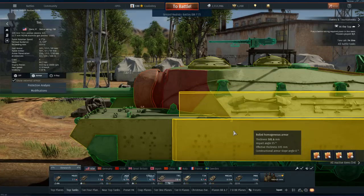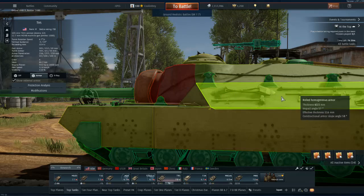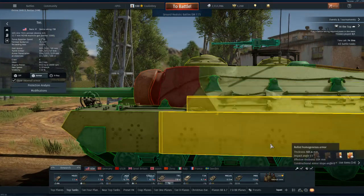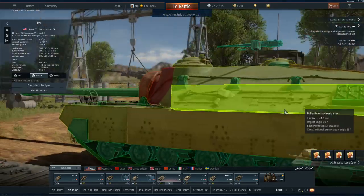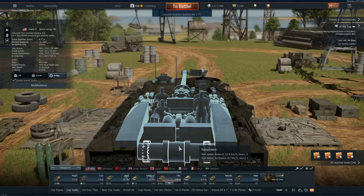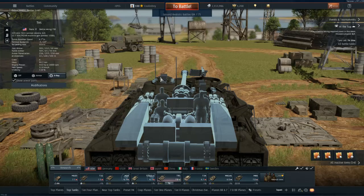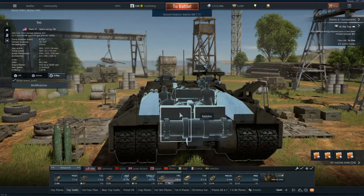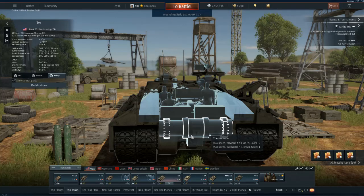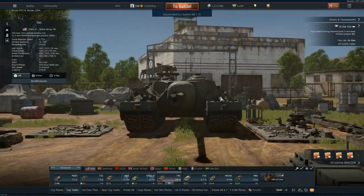These areas are relatively low armor but are at a high angle, giving a higher chance of bouncing or ricocheting a shell. The rear of the tank is relatively weak, but there is a lot blocking the crew. Your main tactic should be to destroy the treads and disable its mobility — it's already a terrible traverser and does not pivot well. If you can immobilize it, it becomes a sitting duck for light, medium, or fast heavy tanks.